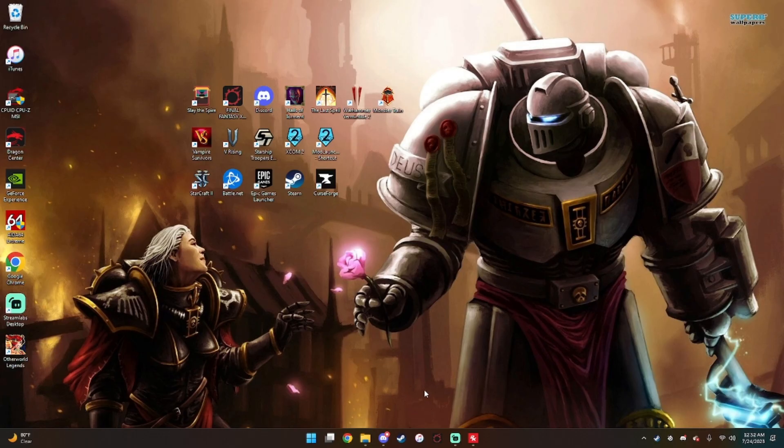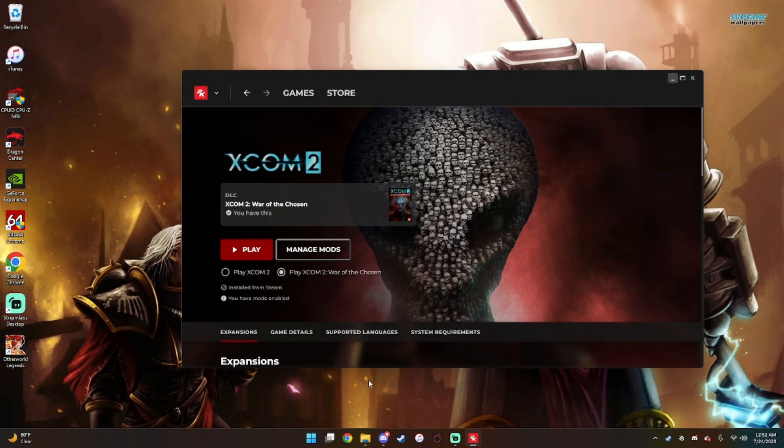Since the mods are now loaded — before I go on, there is a workaround so that you can make this mod launcher default, but I've had the red screen constantly come up on top of it crashing. I'm sure there's a way to make it work without crashing, but I'm not here to tell you that. Now, since the mods are enabled via the old launcher, if you have Enable Mods checked in the 2K launcher, it will show you have mods enabled. Always make sure that's on. Now we're going to hit Play.